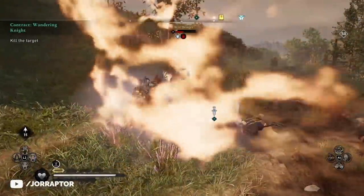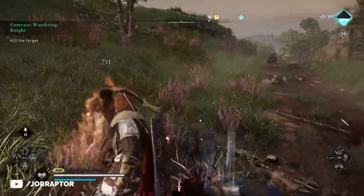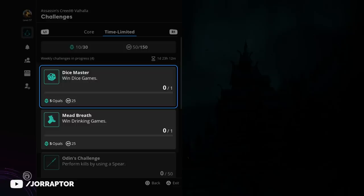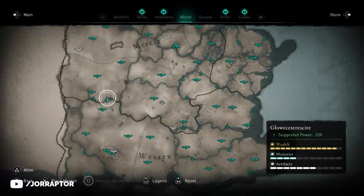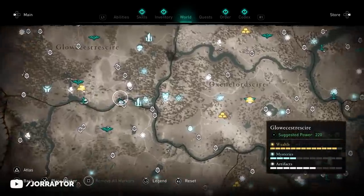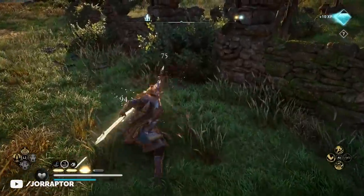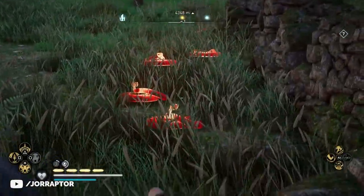Next to the contracts from Reda we also have the Ubisoft Connect challenges. The community challenge was already completed so you can claim that for 10 extra Opal. The drinking and dice games are easy. For 50 kills with the spear or predator bow, a great spot is the snake location near Glouchestershire I showed in a previous video. Save before you start, kill the 35 or so snakes, then reload that save and repeat — you'll have both challenges done in no time.